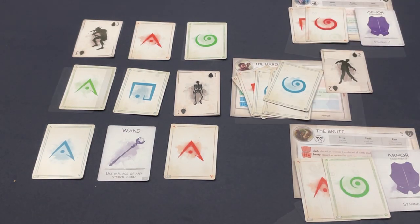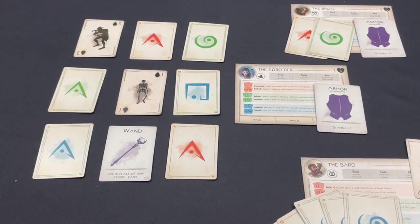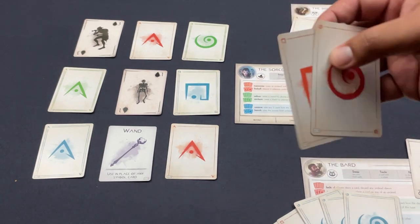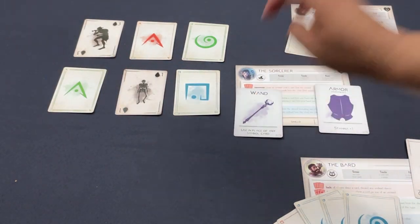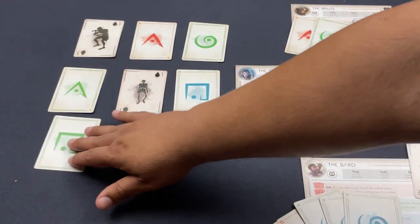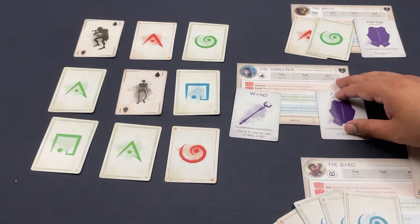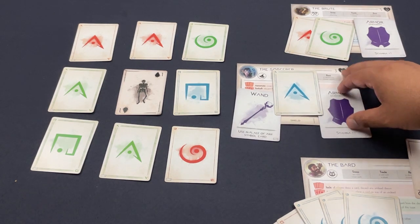The Sorcerer sits on two red cards. There's a lot going on — I don't want to take the green swirly because the Bard can banish that. So I'll take a different route, pick up a wand as a wild card. Using the lesser red power, I swap an undead in the void with a card from the discard, clearing a strong monster and replacing it with something better to set up the Brute for future plays. The Sorcerer's turn ends with just one blue card.